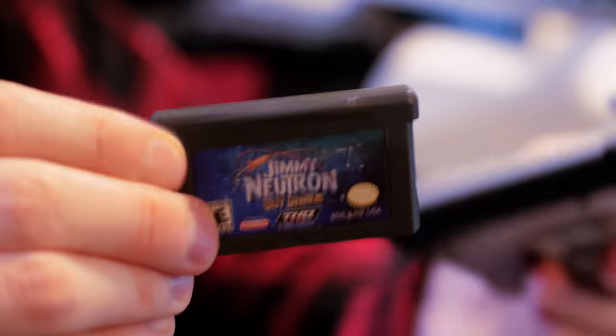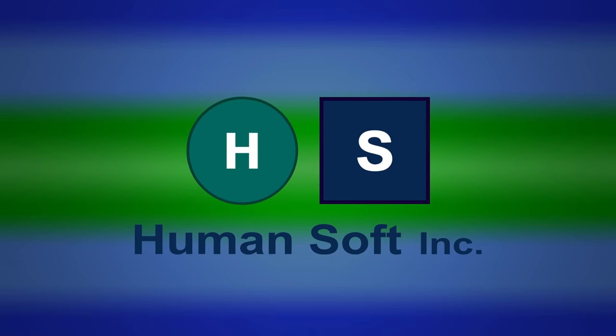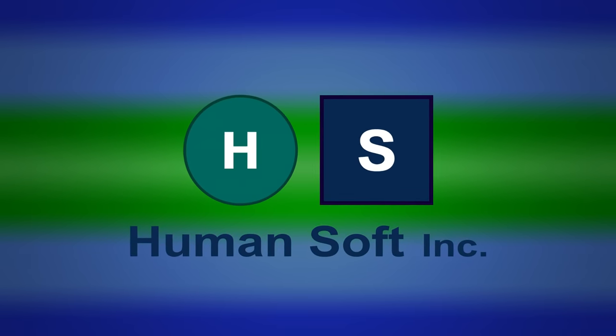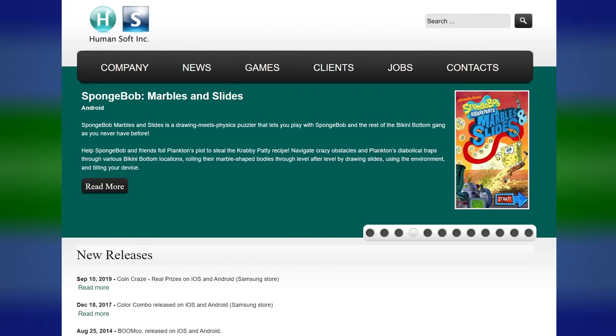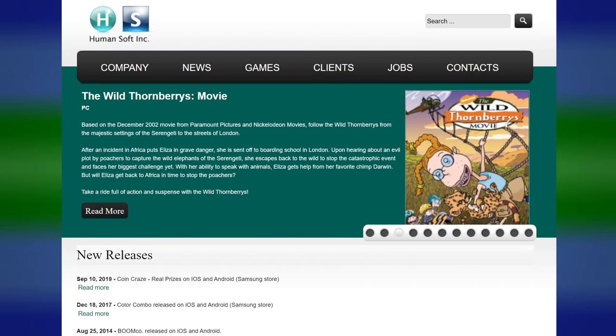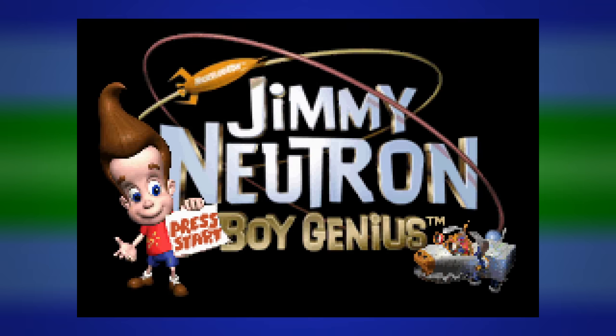First up, we've got Jimmy Neutron Boy Genius — the movie game. We've got THQ and HumanSoft, not to be confused with Human Entertainment, which is the developer of Clocktower. These guys aren't Japanese. They're a small studio based in California, and they were your usual mid-2000s licensed game developer. They worked on a number of Nickelodeon games: Wild Thornberries, iCarly, and of course Jimmy Neutron.